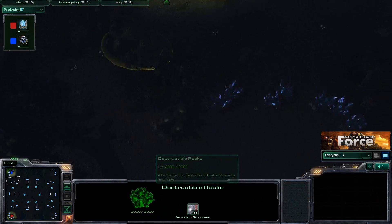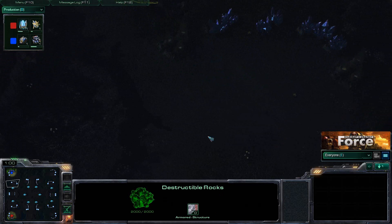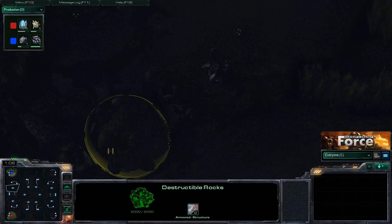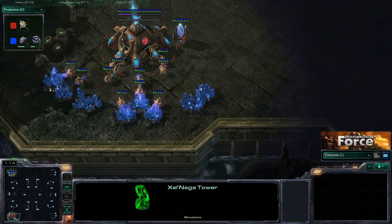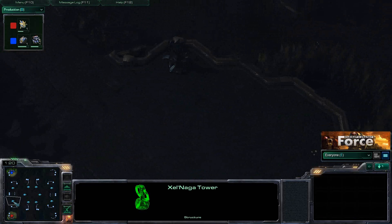We also have these destructible rocks right inside of the base, and that leads into another natural expansion. This one's a little bit more difficult to move to because you do have to contend with that. In addition, we do have these destructible rocks on the other side as well as this Zelnaga tower. The same setup is true for our other player here, Saki.